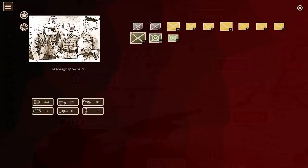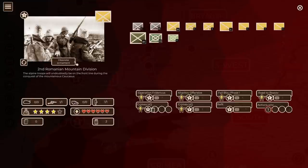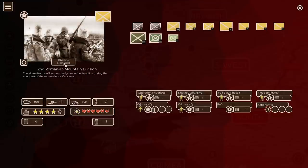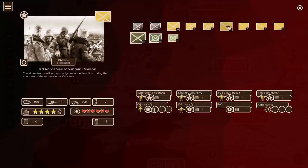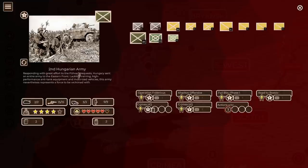Army Group South is different - they've actually got quite a few units in reserve: the 1st Mountain Division, the 454th Security Division, the 3rd Romanian Corps, and the 2nd Romanian Mountain Corps. This is an example of what equipping our allies changes - by our decision to equip them, the 3rd Romanian Corps doesn't say 'obsolete equipment.' The 2nd Romanian Mountain Division, however, still uses obsolete equipment. Obsolete equipment is fit maybe for 1939 but no longer sufficient to face a modern army - the anti-tank and anti-aircraft deficiencies are such that the unit would be practically defenseless against an armored attack.